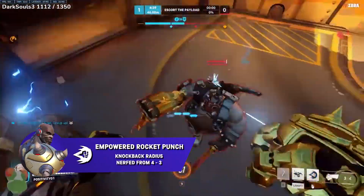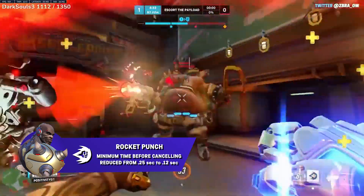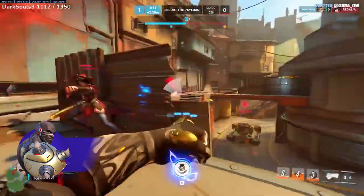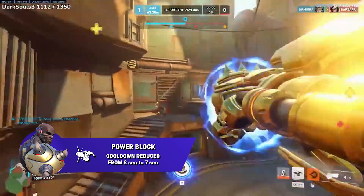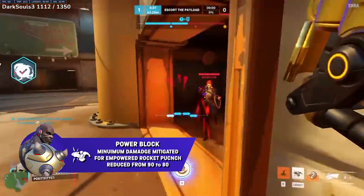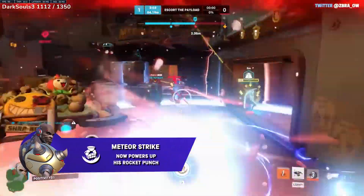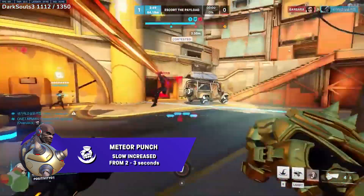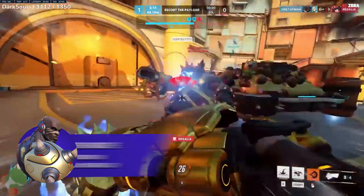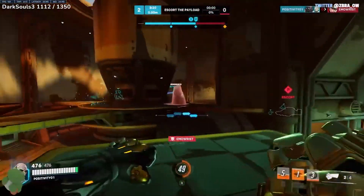The Empowered Rocket Punch Wall Slam Stun has been reduced from 0.5–1 to 0.25–0.75 seconds, but non-powered Rocket Punch will always stun for 0.25 seconds on a wall. So instead of having to charge up your Rocket Punch with your block, your Rocket Punch will always be stunning. The Empowered Rocket Punch Knockback Radius was reduced from 4 to 3. The minimum time before cancelling has been reduced from 0.25 to 0.12, and the cooldown has been reduced from 4 to 3 seconds. Power Block is also getting buffs: cooldown reduced from 8 to 7 seconds, duration increased from 2 to 2.5 seconds, and the minimum damage needed to get an Empowered Rocket Punch reduced from 90 to 80. Meteor Strike now empowers his Rocket Punch when he lands, so he'll always have an Empowered Rocket Punch when he uses his ult, and the slow has been increased from 2 to 3 seconds. Doomfist's Overhealth passive has been increased from 150 to 200 maximum overhealth, and temporary health gained per target hit with abilities has increased from 30 to 40. So be on the lookout for the Doomfist meta.